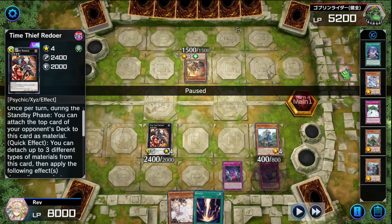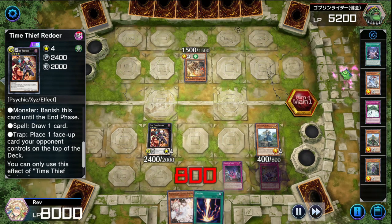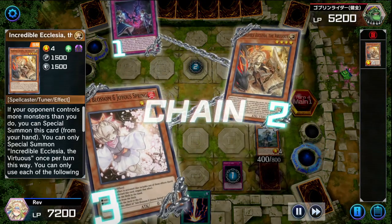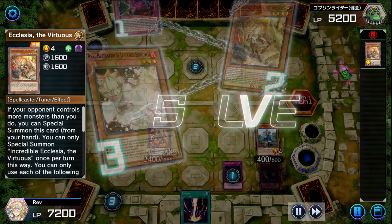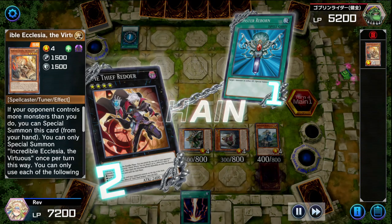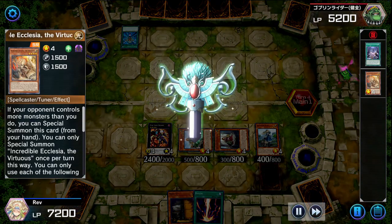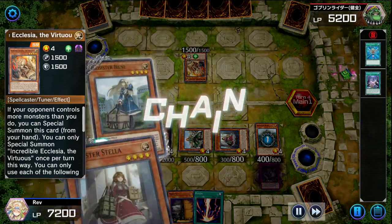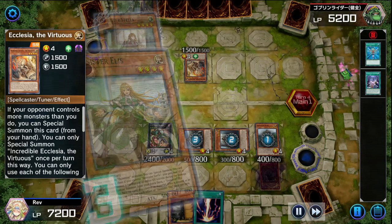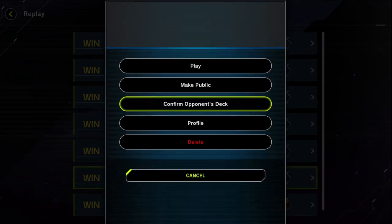Turn change - they draw. Standby phase, Time Thief Redoer does his thing and takes a spell card this time. Now I have a spell, monster, and trap, so I can activate any of Time Thief's effects - banish a card, draw a card, or place a face-up monster on top of the deck. I activate Exosister Vadis to get more Exosisters on the field. They try to activate Ecclesia to special summon - I negate it. They try Monster Reborn for Ecclesia, which pulls from the grave - that triggers three Exosister XYZ effects right in their face. They surrender.